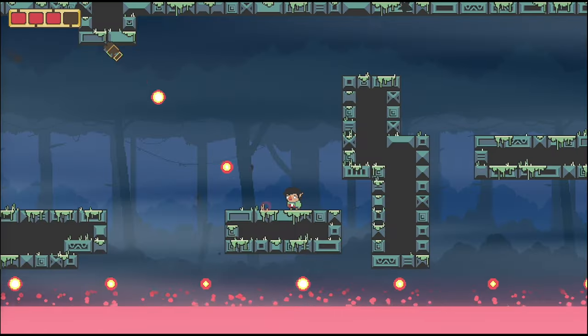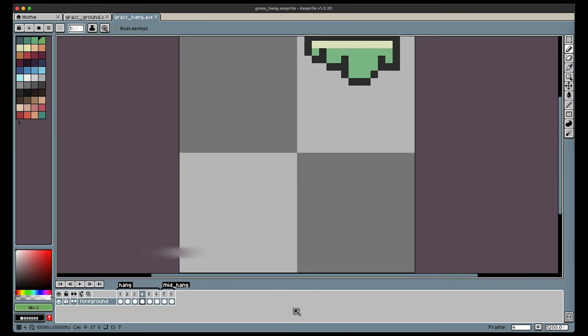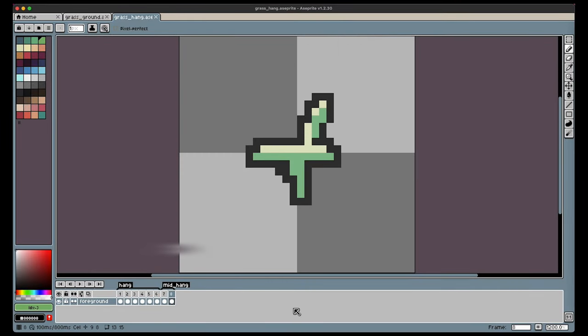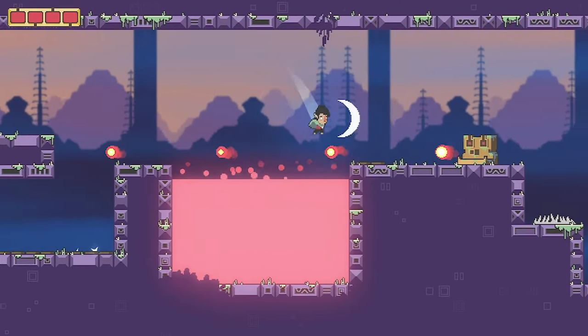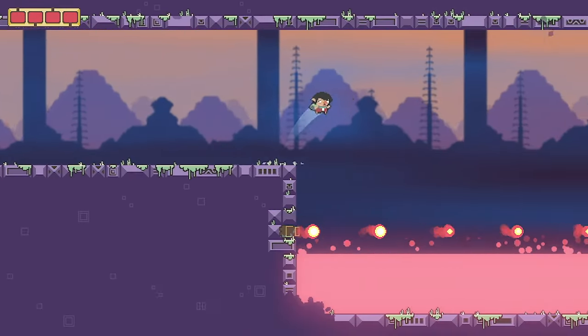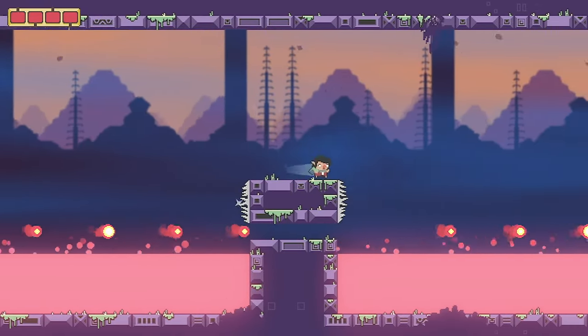Grass patches — another example of tiles with procedural positioning. Grass patches really give the environment some contrast and storytelling about where the player is. I wanted to keep the environment simple and minimal, but convey the most important information. So this subtle addition does not distract the player from the important cues, and provides some depth to the setting.